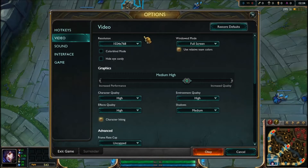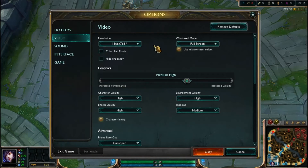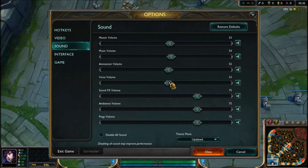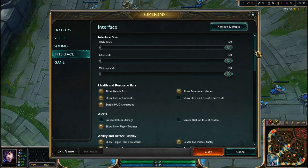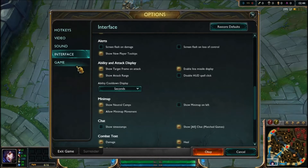The important part is that you go to Video. For resolution, in my case it doesn't matter much, but in your case a lower resolution may help. Notice that I have 30 FPS right now. Set the graphics to Very Low — sound doesn't matter at all. In Interface, note that you won't be able to chat if you don't click the right option there.